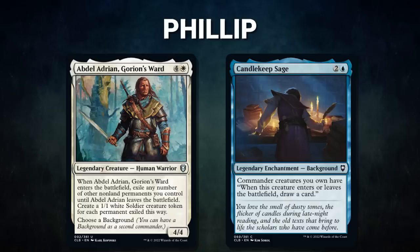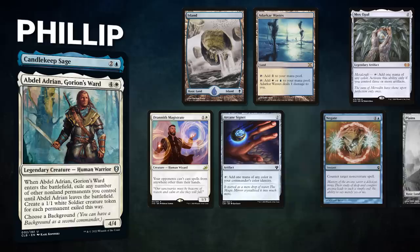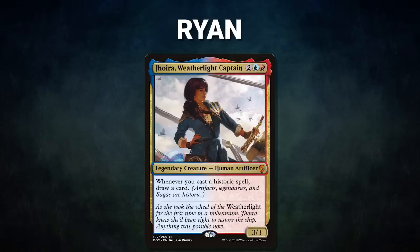After that, we have our Mox Pearl patron Phillip, piloting Abdel Adrian, Goryan's Ward, with Candlekeep Sage as the background. This is a control list looking to leverage its commanders to generate mana and draw cards to win the game. Phillip's opening hand contains an Island, Atticar Wastes, Mox Opal, Drannith Magistrate, Arcane Signet, Negate, and his Lennon Mulligan is a Plains.